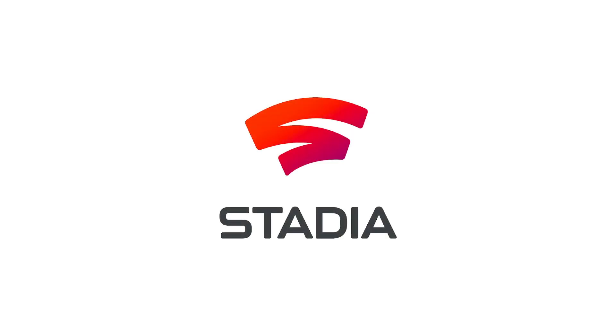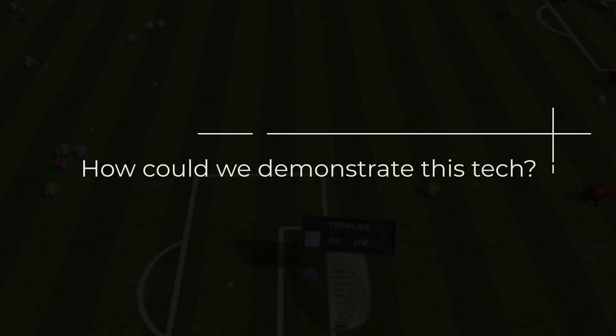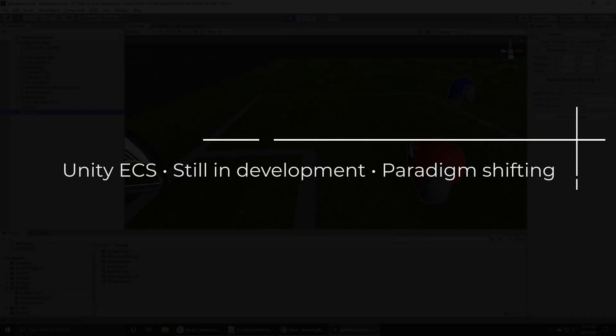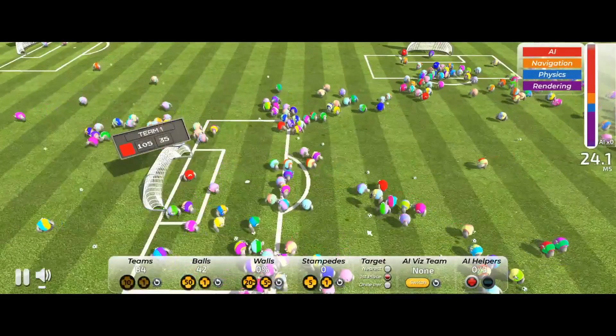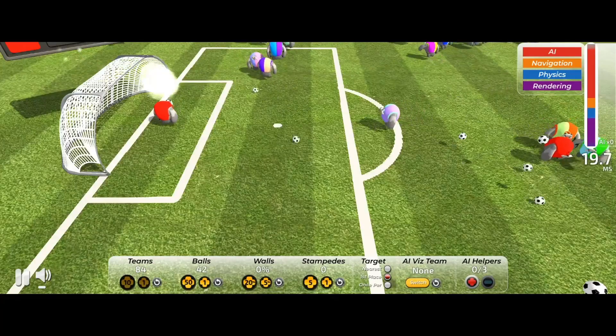In 2019, Google Stadia developed a technology called GameBus. GameBus allows Stadia to distribute computing resources across their vast cloud servers while maintaining strong performance. Google needed us to demonstrate this complex new technology in a way that would be visually impactful and meaningful to end developers. As an added challenge, we were required to utilize Unity's new and unfinished ECS architecture. Despite these hurdles and a tight deadline, Hookbang was able to build a demonstration of GameBus in the form of an informative and entertaining AI soccer game.